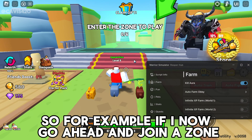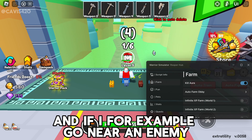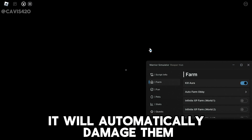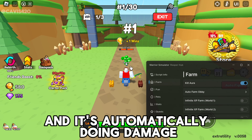So if I go ahead and join a zone and go near an enemy, it will automatically damage them. As you can see, I'm not doing anything and it's automatically dealing damage.